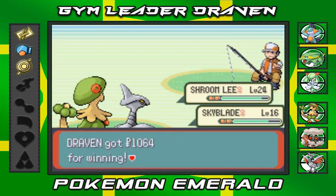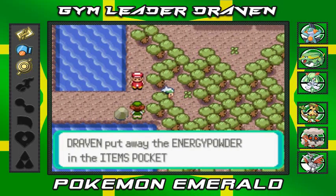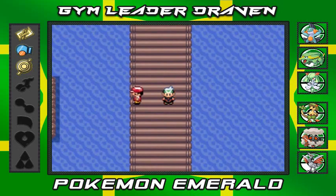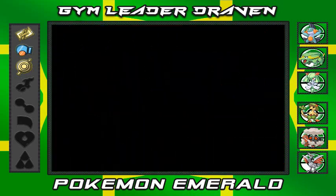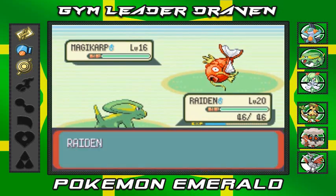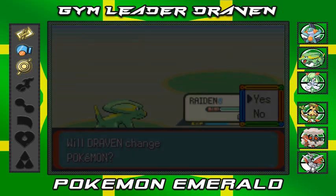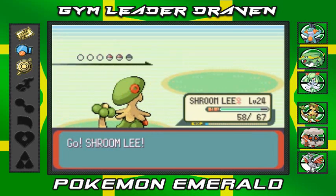Let's grab this Energy Powder - it heals your Pokemon but reduces happiness. Another battle: this trainer named Claude comes out with Magikarp - easy pickings for Raiden! Spark attack for the win! He also has a Barboach, so let's switch to Shroomly.